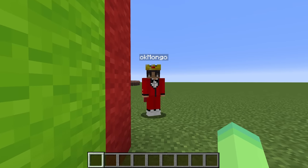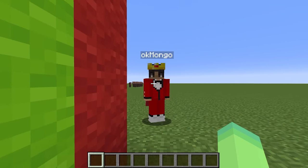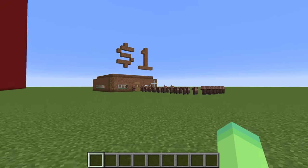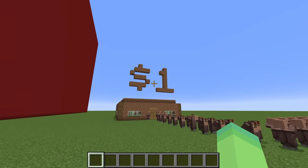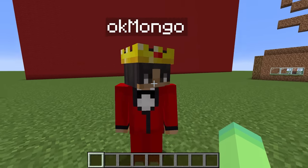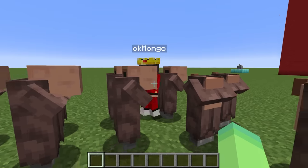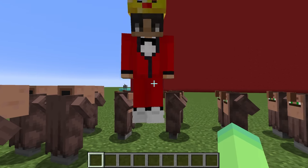Oh my gosh, Mongo. I am so excited to take a look at your toy store. Can I come over? Of course, Woodo. Take a look at my amazing store. Whoa, Mongo. Wait a second, why is it made out of dirt? And why does that say $1? Because, Woodo, this isn't a toy store. This is a $1 store. But we were supposed to build a toy store, not a $1 store. Well, the $1 store is way better because everything is literally so cheap.